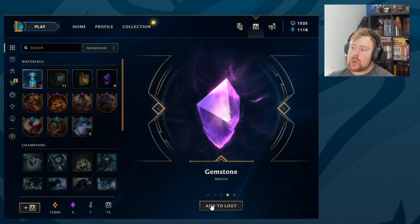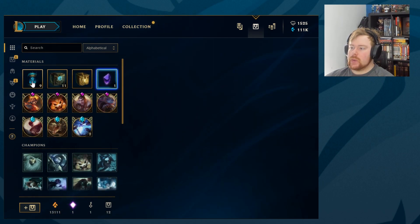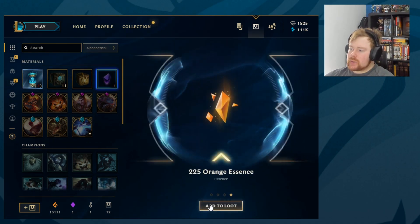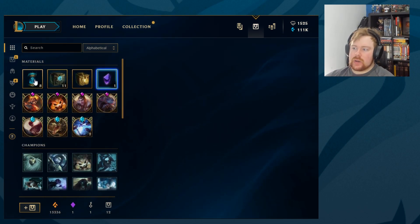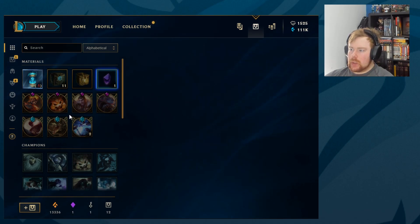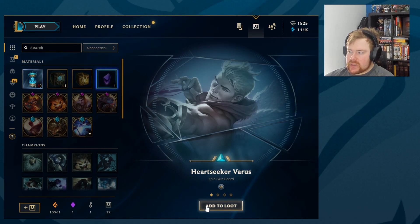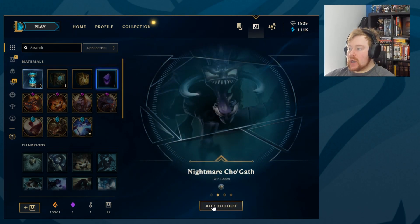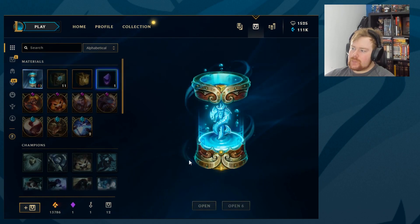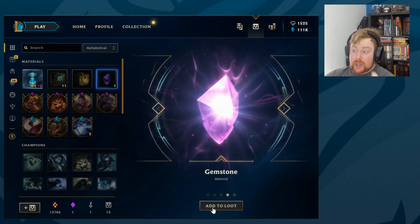Let's open 10 more. First one: Chemtech Tryndamere, Surprise Party Amumu, Corporate Mundo — legendary. Gemstone! If you remember last episode, we did unlock a Hextech skin, so feel free to go back and watch that. Next up: Definitely Not Veloz also known as Steve, King Tryndamere, Arcade Ezreal, and 225 orange essence. Then Midnight Ahri, Bullet Angel Kaisa, Glacial Olaf, and more orange essence. Nightmare Cho'Gath, the Varus skin, Arcade Sona, and 225 orange essence.